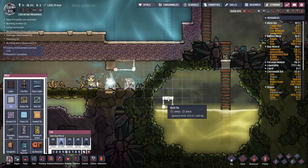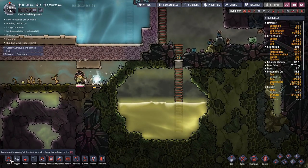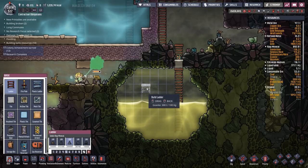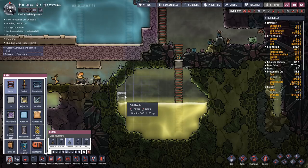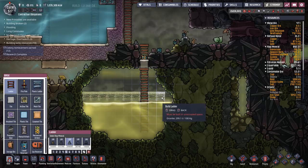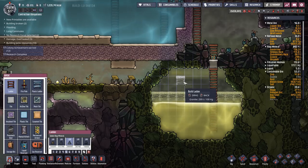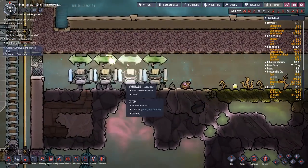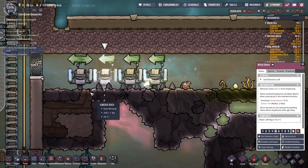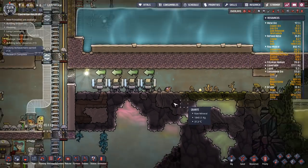To make sure the polluted oxygen gets picked up by these, I'm going to lower the ceiling so it's only two high at that point, so it'll definitely get picked up by the deodorisers. We're getting somewhere, definitely getting somewhere. I'm going to want a ladder going across there and across there. We only want it when they're going to the left, so let's get those set — boom boom boom and boom — and we'll set those to priority six to keep them topped up with water.